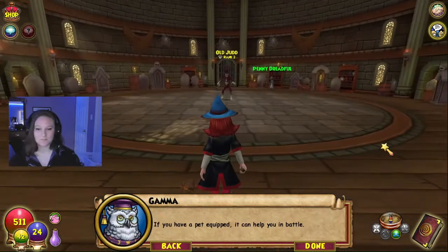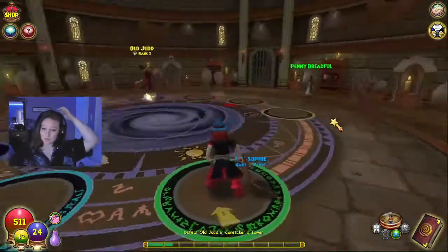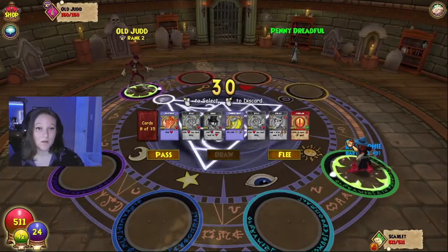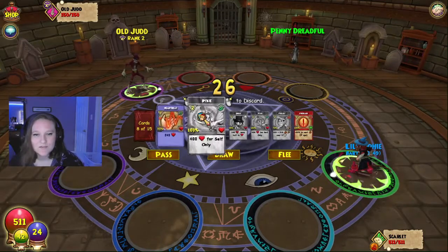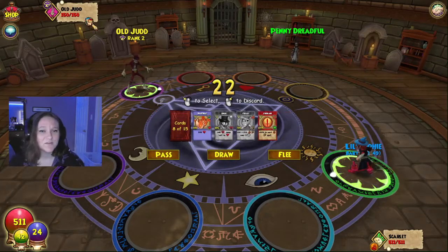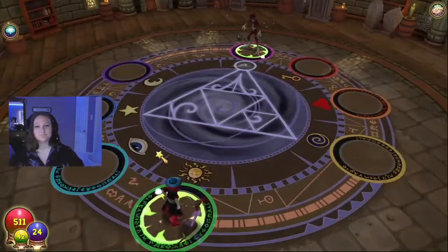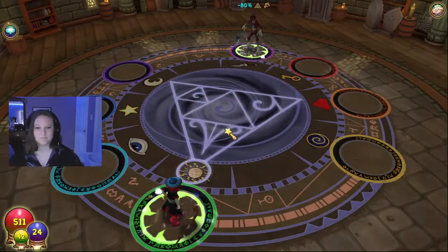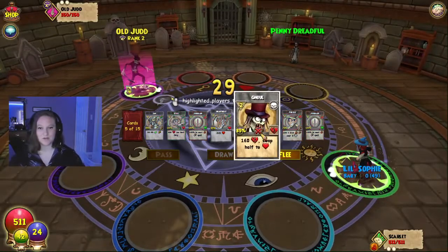If you have a pet equipped, it can help you in battle. Let's fight this man — I don't even remember what my deck setup is. Only 150 health? I can kill him. I have too many pixies in here, but I can kill him with one ghoul. He myth-shielded, so I'm gonna hit him with a ghoul and knock him out.